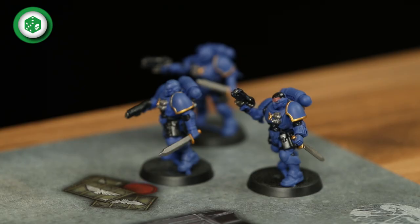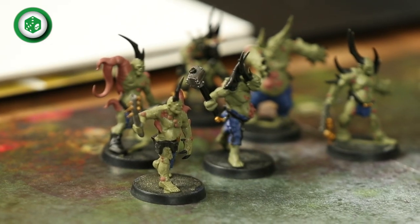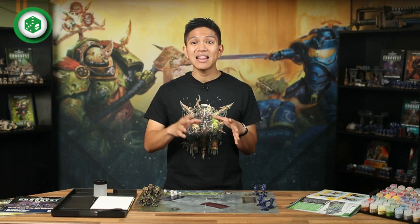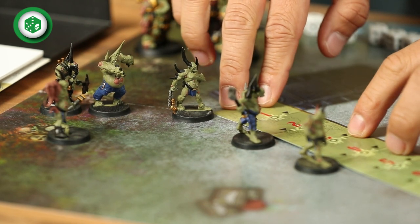For this game, we'll be deploying our models in their units. Each set of models you have so far is a unit, meaning your Space Marine Army consists of two units: one made up of three Intercessors and one of three Reavers. The Death Guard Army also has two units: one made up of three Plague Marines and the other made up of six Poxwalkers. When a unit is set up at the start of the game, every model in the unit has to be placed on the gaming map within two inches of at least one other member of the unit. When a unit moves, advances, charges or consolidates, all the models in the unit must end that move within two inches of at least one other member of the unit. You might hear this referred to as unit coherency.